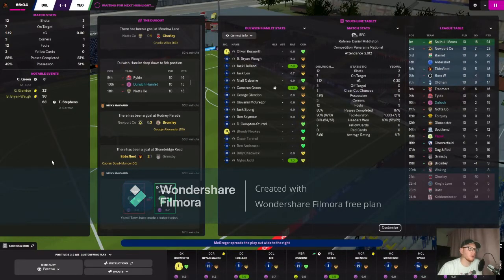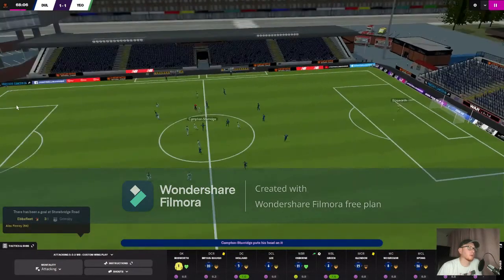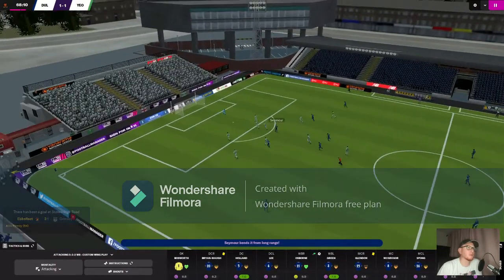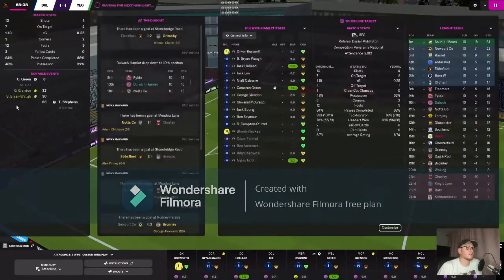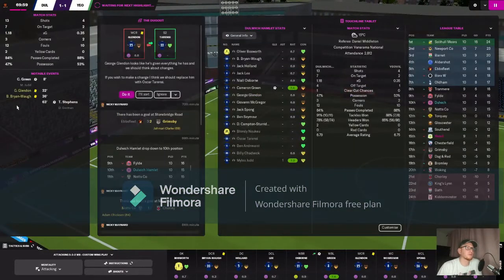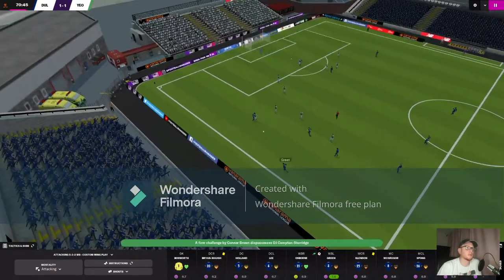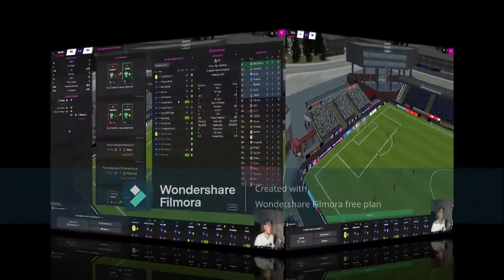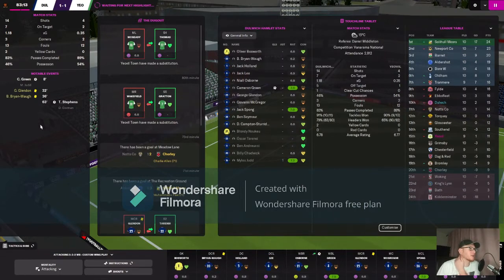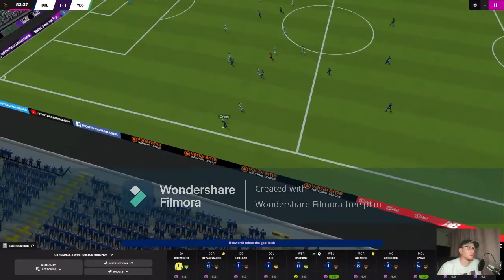Campton Sturridge has come on for Billy Chadwick up front. Bosworth with the goal kick finds Campton Sturridge — oh, Seymour hits the crossbar there, unlucky! Green with the throw-in, up to Campton Sturridge, back into Green, he puts the ball across, finds Seymour — Seymour with the header but he can't keep it down. We're into the last ten minutes now. We've become a draw specialist; we need to score and pick up a victory.